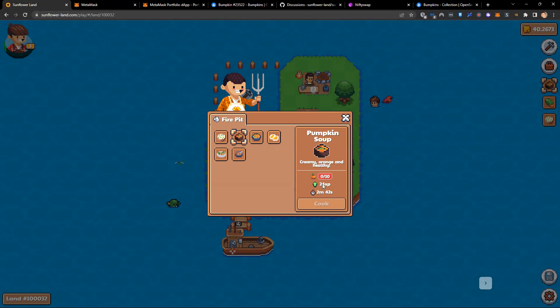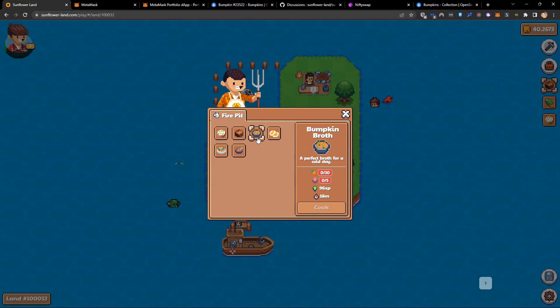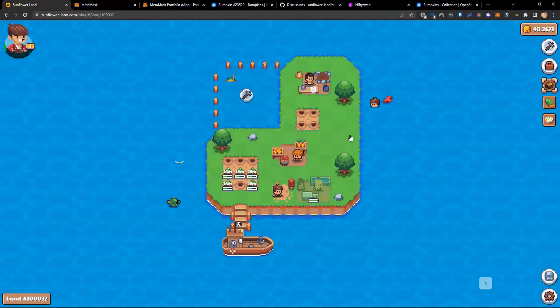Here we can see carrots and cabbages. Carrots and cabbages give 96 experience for 18 minutes cooking time. Pumpkin soup is 3 minutes but gives 24 experience. So: 3 minutes or 18 minutes — 24 experience or 96 experience. I want to get my carrots and cabbages. I need 10 carrots and 5 cabbages.